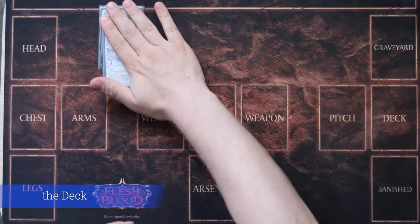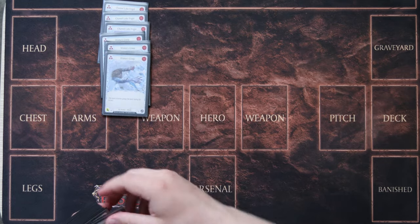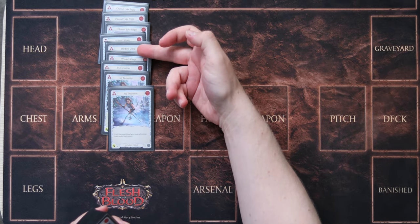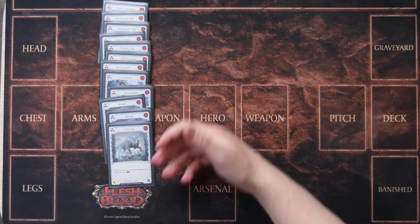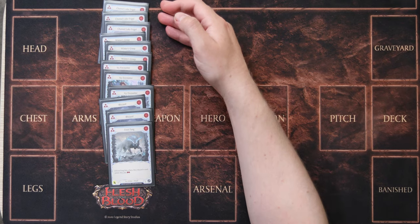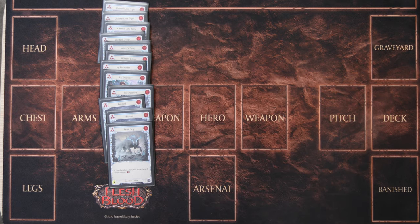In this build we're running 12 of the elements except for Earth. We're running 3 Channel Lake Frigids, 3 Winter's Grasp, 3 Ice Encounter, 2 Blizzard, and 1 Frost Fang. The reason we don't run any of the non-attack ice cards except for Channel Lake Frigid is because we want to be able to side out all the non-attacks against Chain so we don't get hit by Invert Existence.